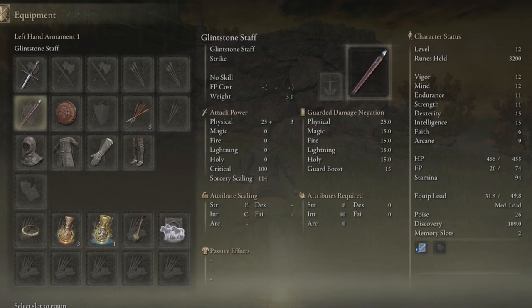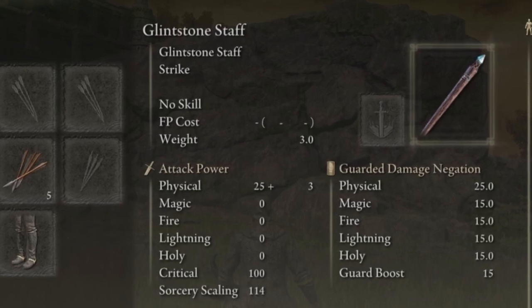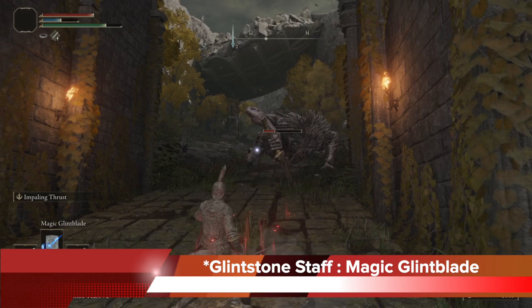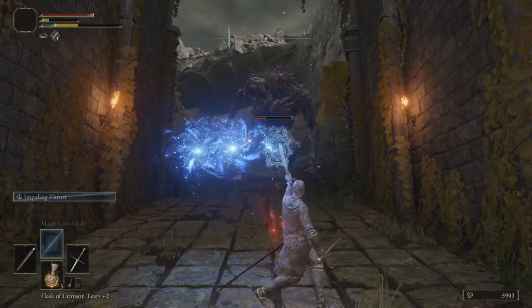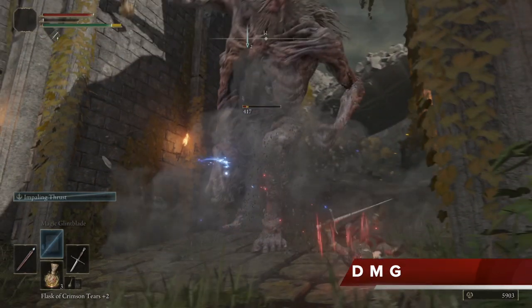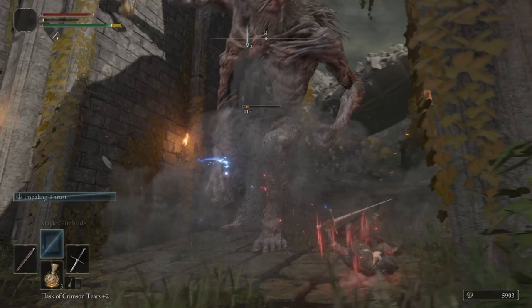In his offhand, the prisoner has the glint stone staff, and this is where your magic abilities shine because the prisoner also has decent intelligence. Starting out, your glint stone staff comes with the magic Glintblade Phalanx spell. You can cast it by tapping L1, and there's a delay after you cast. Then these magical swords shoot out and home in on your target — they will chase the target down.